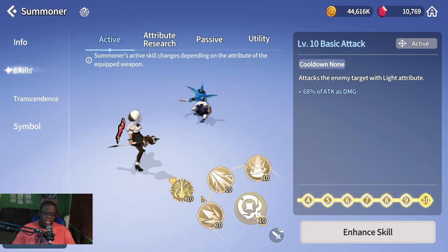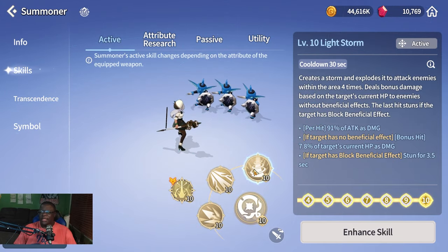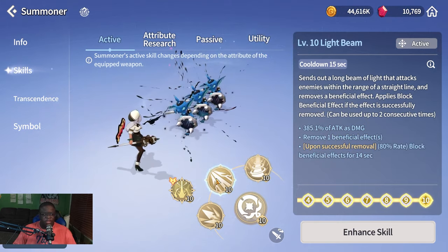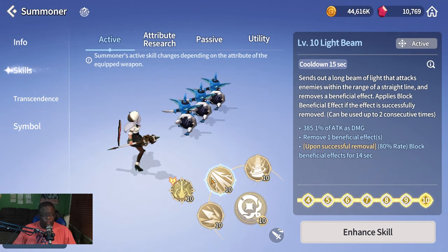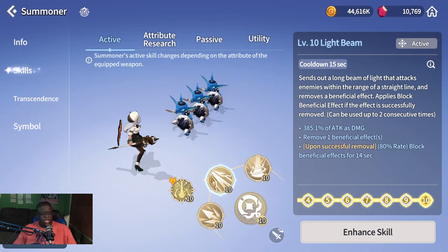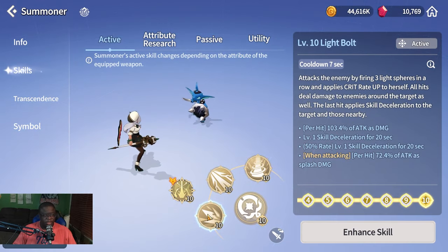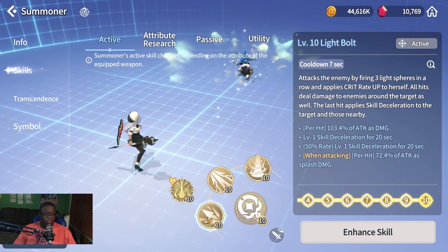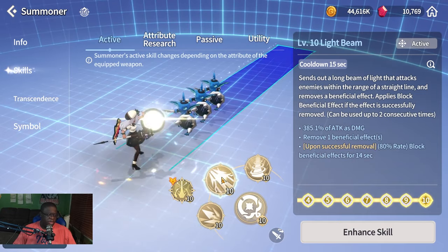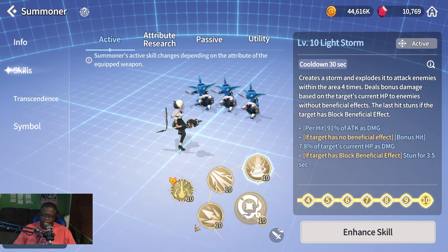Light Staff is probably the most used in PvP and not too much in PvE. Her S3 does more damage if the target has no beneficial effects and has a chance to stun. Her S2 is on a charging system — you can stock up two charges — and it strips a buff from the target, which is excellent in PvP. Her S1 applies skill deceleration to enemies and crit rate up to Orbia herself.